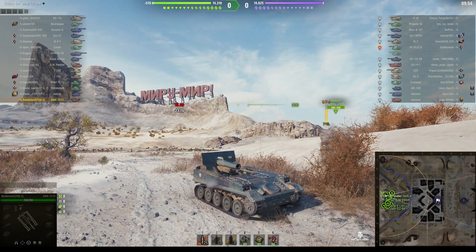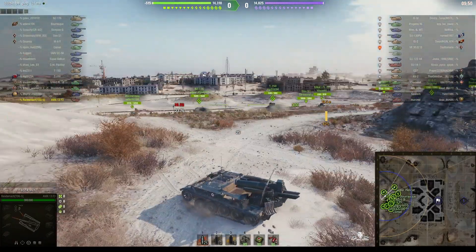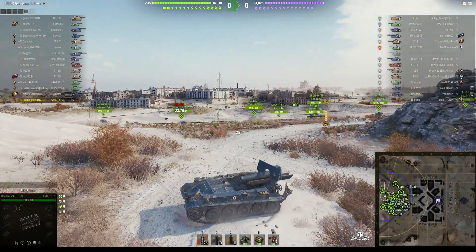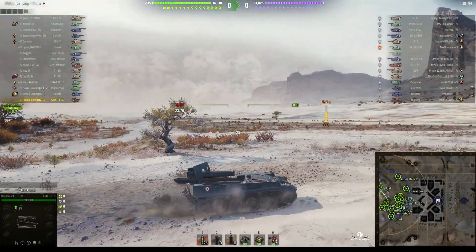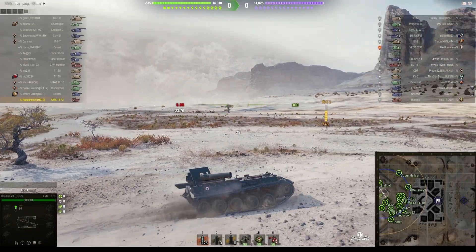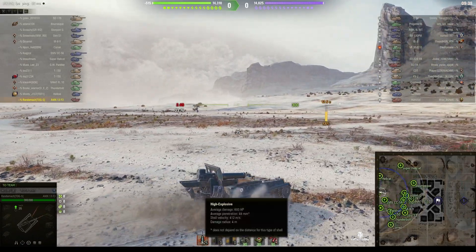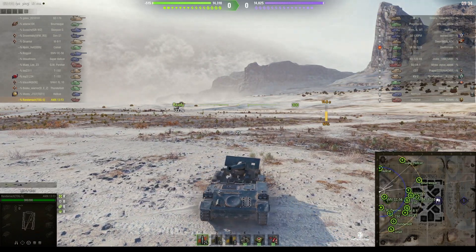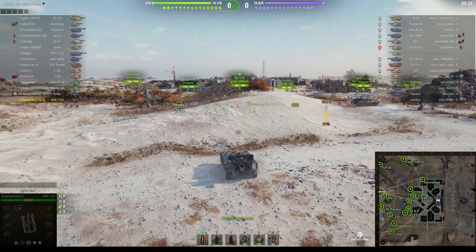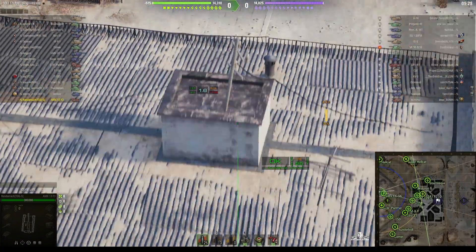It's a 10-minute battle and we're moving away from the firing position. It sounded for a second like we were using rockets. Actually this is the stock gun on the AMX 13 F3 — capable of doing 600 alpha and penetrating 48 millimeters of armor with a four-meter burst radius.